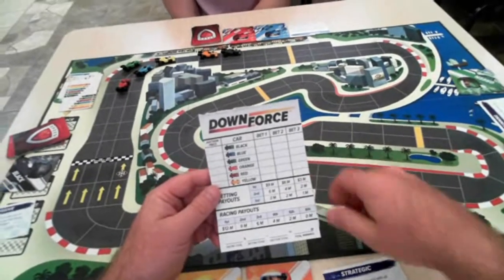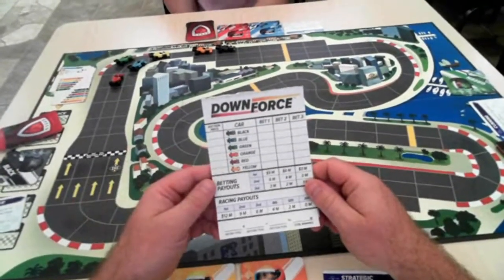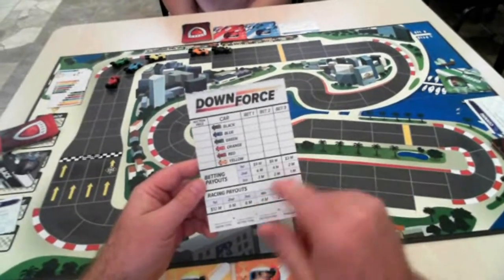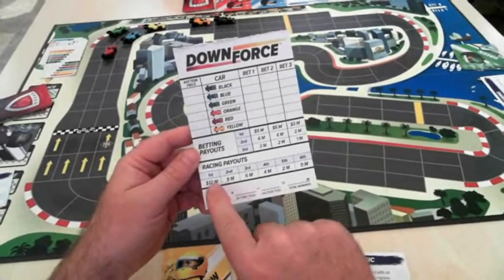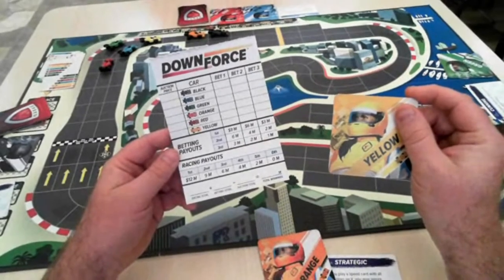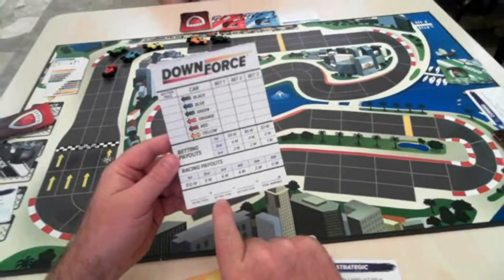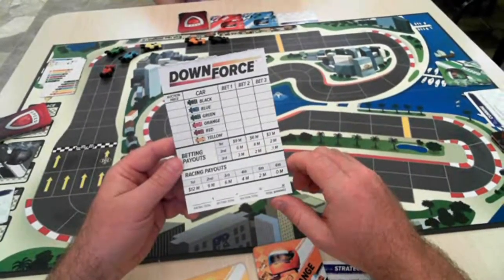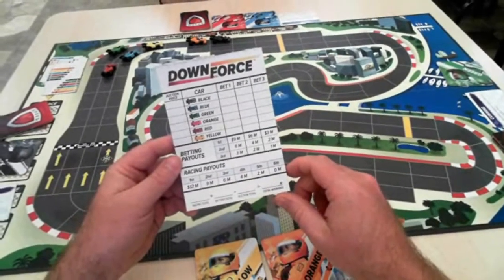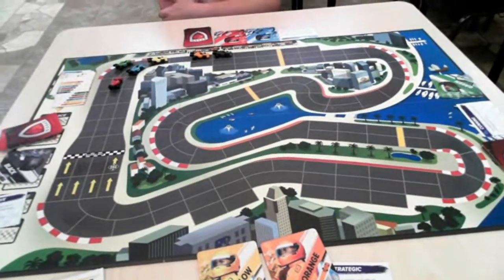The game ends when all cards have been played or all cars cross the finish line, whichever comes first. The final score combines three elements: your racing total — the payout based on where each car you own finished (e.g., first place pays 12 million); your betting total — money earned from correct bets during the race; minus your auction total — the amount you paid for your cars at the outset. Whoever has the most total winnings wins the game. That's how you play Downforce.